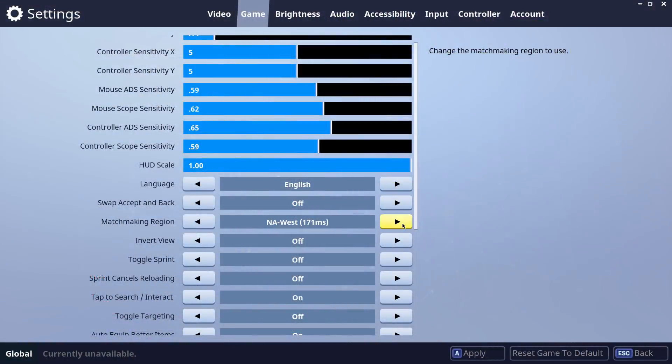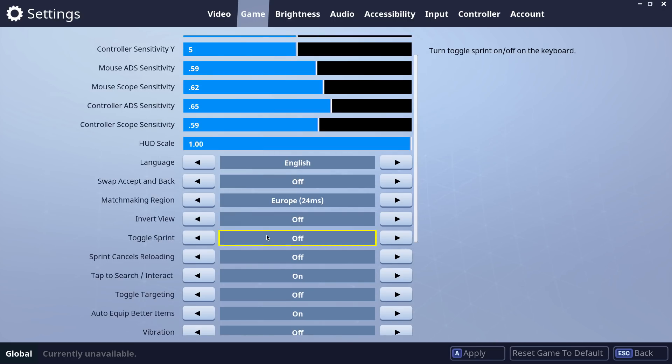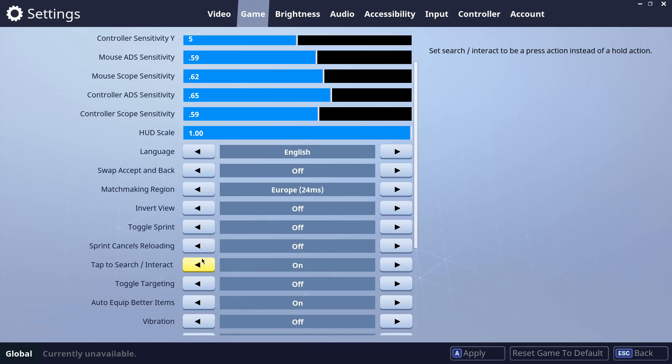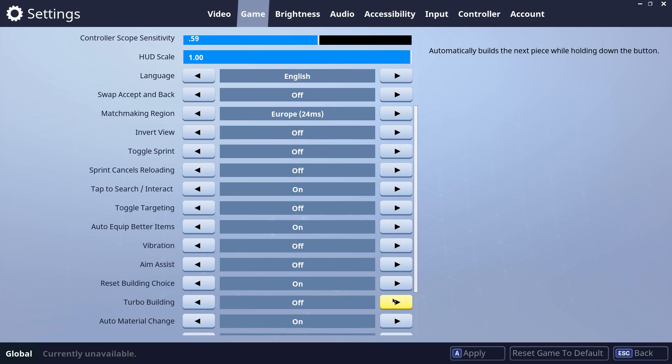Before I get into all the software stuff — my settings, keybinds — I just want to go through one more thing in the physical area: a lot of people don't clean their mouse pads, and that puts them at a really huge disadvantage. I highly recommend you just clean it in some way — it could be just swiping with your hand. You can Google it; there are a few different ways to clean a mouse pad. You don't want dust on it because that's going to ruin your performance — your DPI tracking just won't work as well.